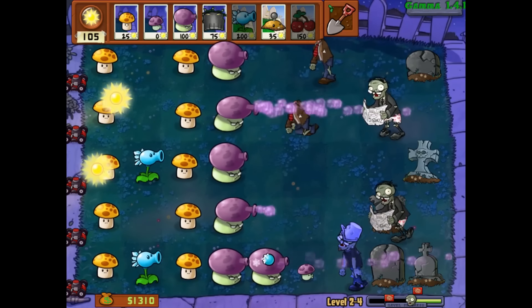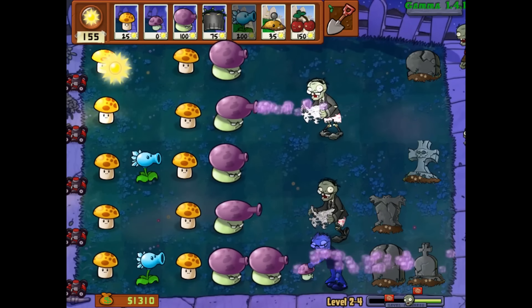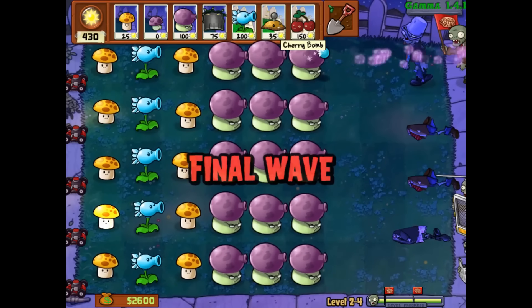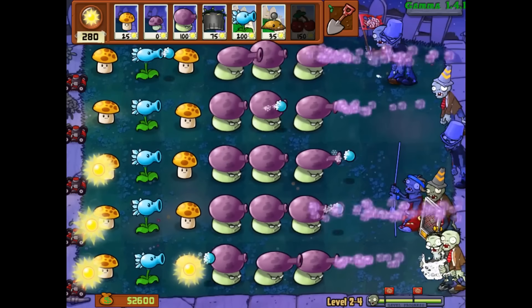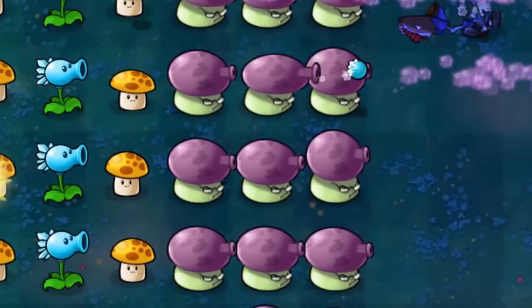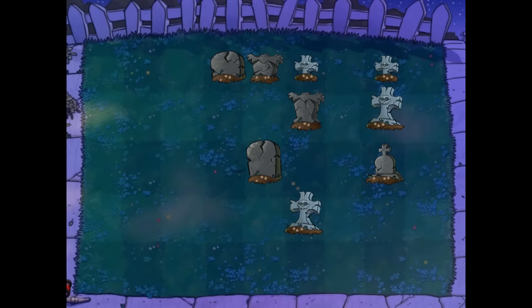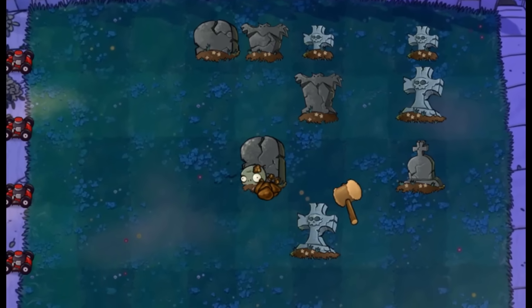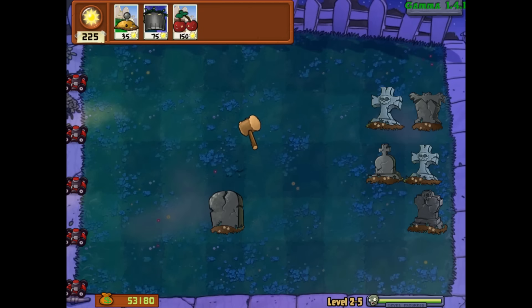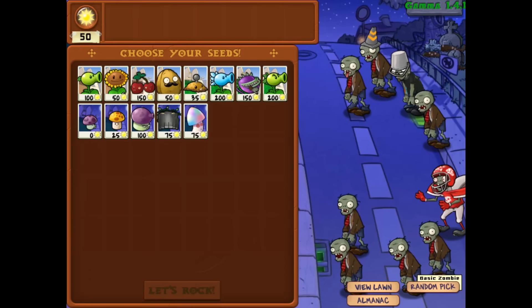Snow peas definitely helped out — they for sure helped. We got the bucket boy as well. I don't need to worry about it at all. You can send that final wave — there you go, not that difficult. Boom — nicely done. We get the almanac — always great to have. Whack-a-zombie — you already know how this goes. I'll steal out the final wave because that's the most exciting part. Hypno-shroom always lovely.